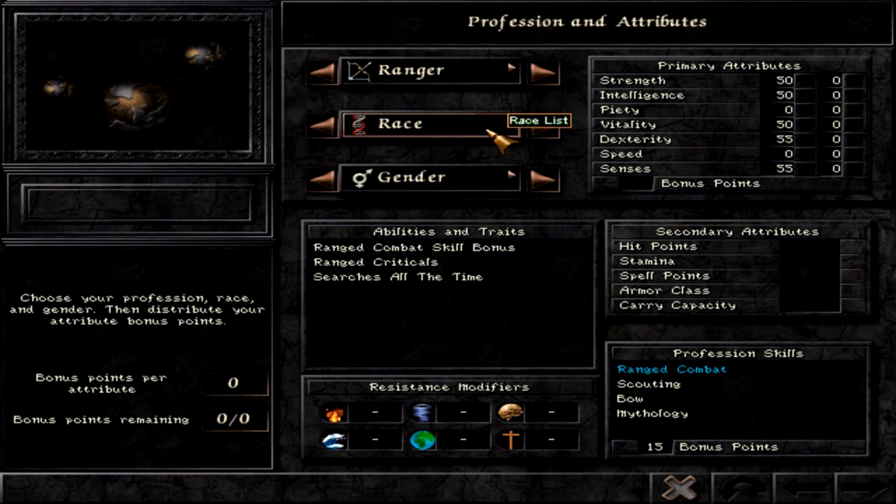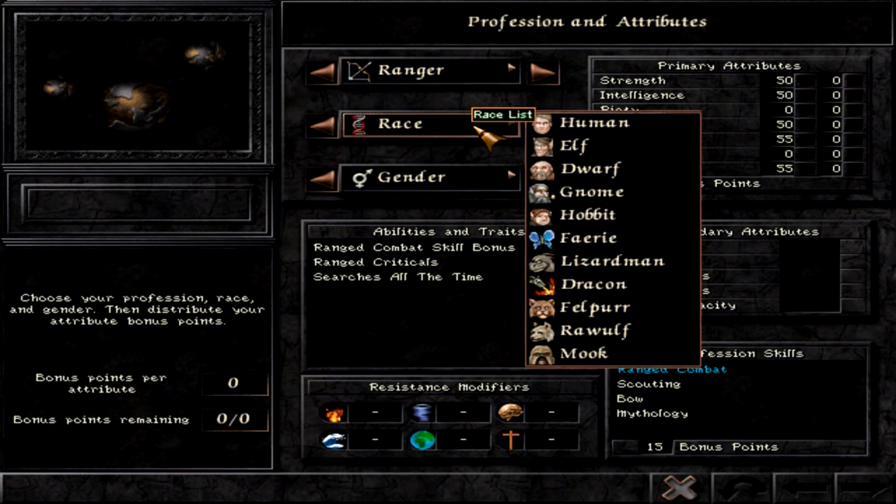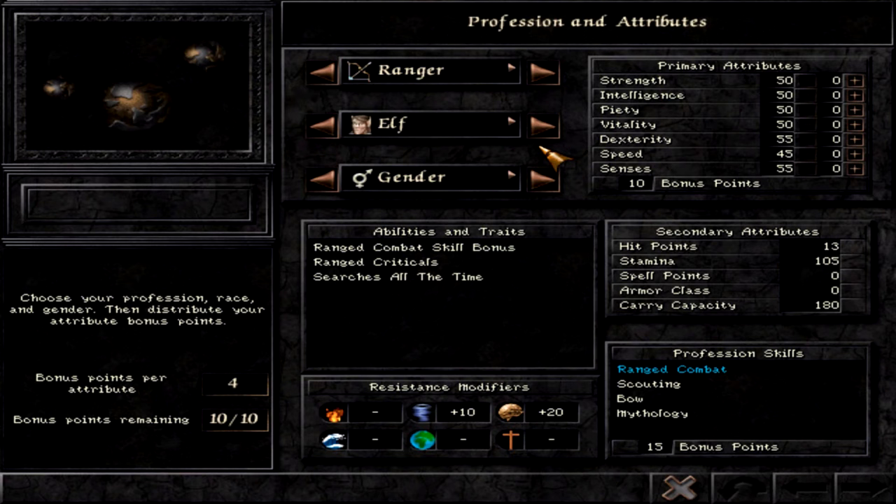That is the ranger — a good package. The main things are his ranged damage, scouting, and mythology in my opinion. Now, what races should you choose for the ranger? It's a bit counter-intuitive: you shouldn't really go for an elf. The elf is not the best ranger; he has only average values with only 10 bonus points.